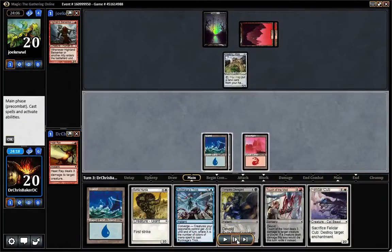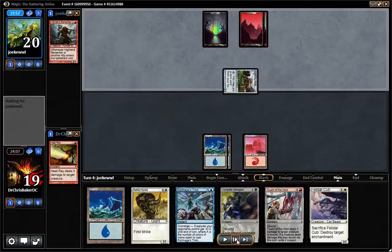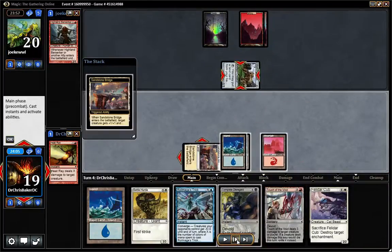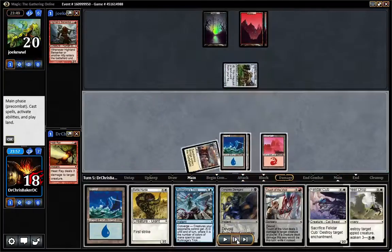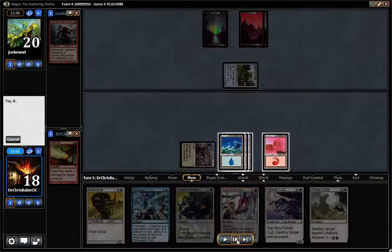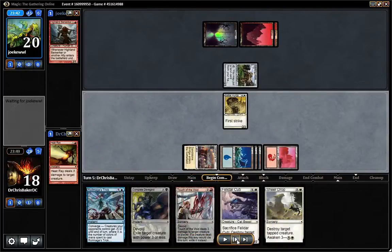He's got another 1-1. I still can't cast anything. Not going to waste Touch of the Void on this, and it looks like he has no fourth land. I draw a tapped white source. I want to play Battle Herda next turn. He's still got nothing, so it looks like I'm playing a 3-3 — it's probably going to die.